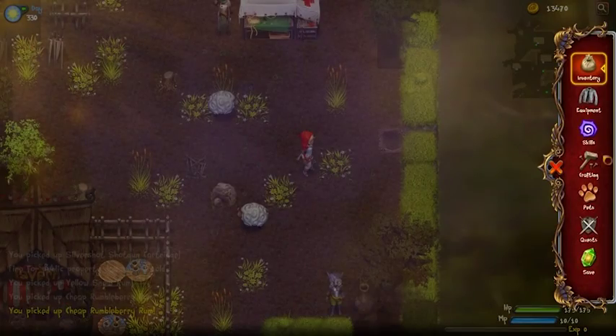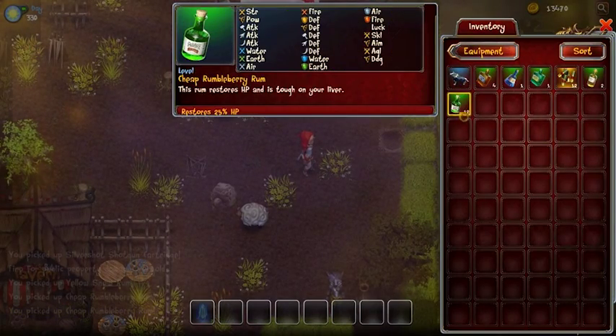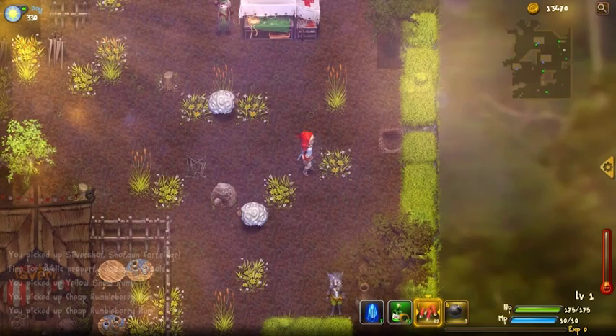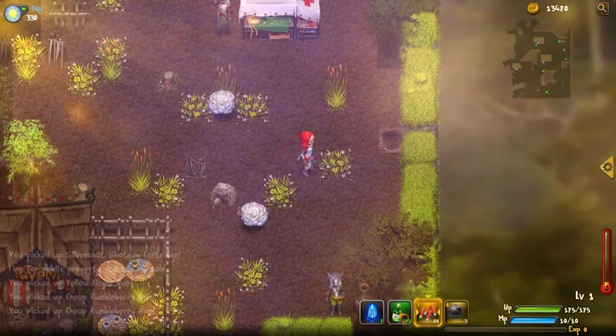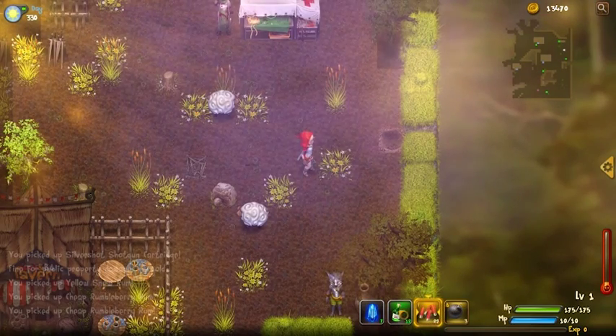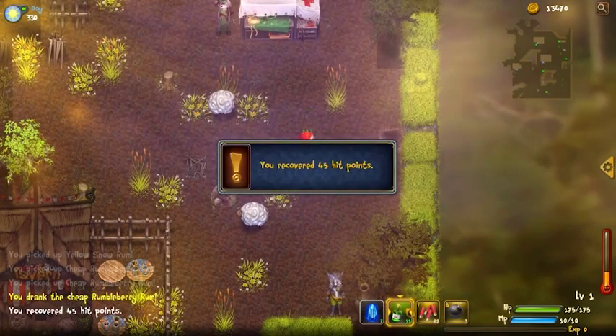Once you've picked something up and put it in your inventory, you can equip it. For instance, a Health Drink can be put in my action bar — it's an easier and quicker way for me to get to it. I can drink it by clicking on it, using keyboard shortcuts, or on a joypad, selecting the corresponding slot.